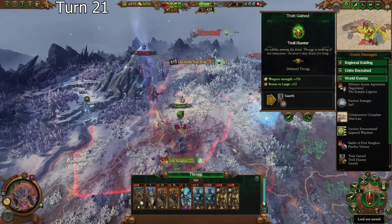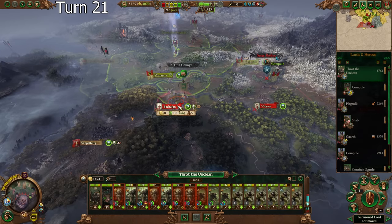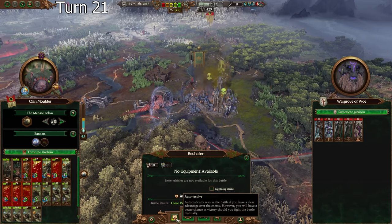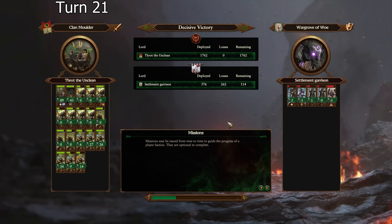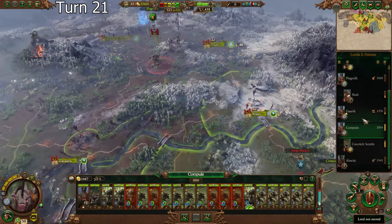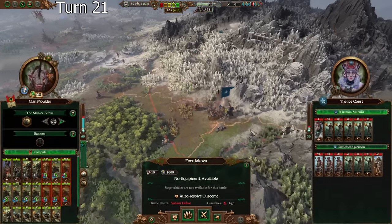Yeah, Throg is not going to be much of a threat to me for a little while there. This really is just going so well. I'm thinking I'm just going to raise this to slow Drycha down. Throg could solo this — are you kidding me? That's brutal. And this gets him up to 123 speed. He's going to eat them. We literally gained health from that fight — zero losses. And now it is just this lad who is going to be taking this.